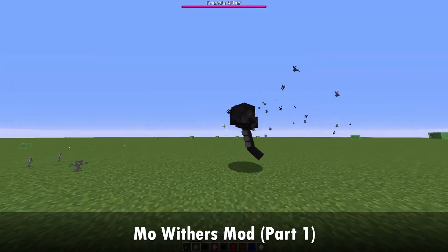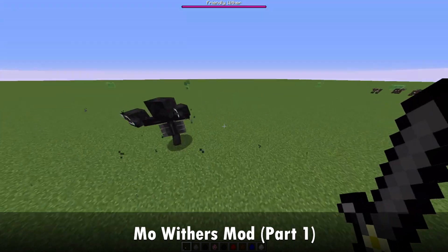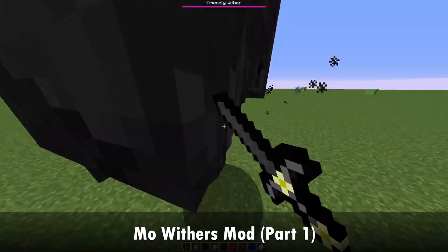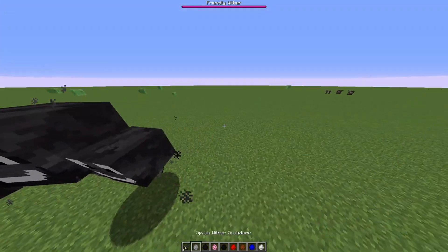Then we've got the Friendly Wither. It's a regular Wither that's friendly and doesn't attack anyone. Let's try to kill this. I can kill it because it's friendly.